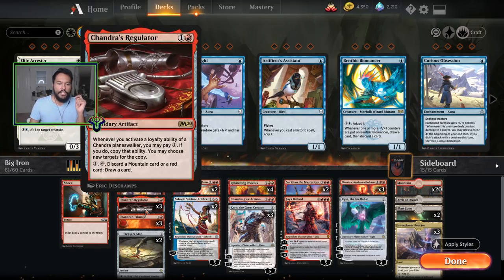Three Chandra's Regulators. I initially was running two in the main and one in the side, but I realized I was also running treasure maps and this just does a decent job at kind of being a treasure map — it allows you to redraw. If you have a red card you don't need, maybe a duplicate planeswalker or a Steamkin super late in the game, or you keep drawing too many mountains — get rid of them, draw a card. It also allows you to double up on your planeswalker loyalty abilities.